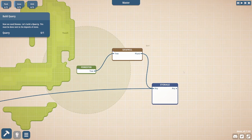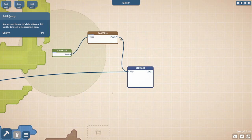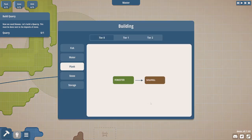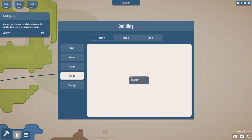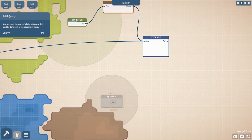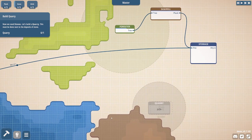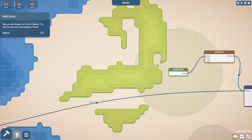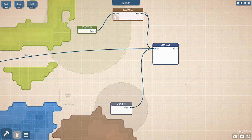Now we need stones — let's build a quarry. So right away, this has a lot more depth than the kind of agent-adjacent builders. We need stone, let's build a quarry. I was trying to move around while placing — it doesn't seem to be a thing I can do, and I misclicked. That's going to really bother me. This must be done next to the deposits of stone. So we're putting the stone in the storage as well.